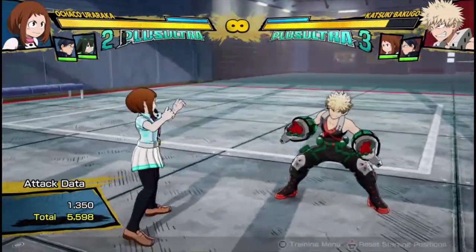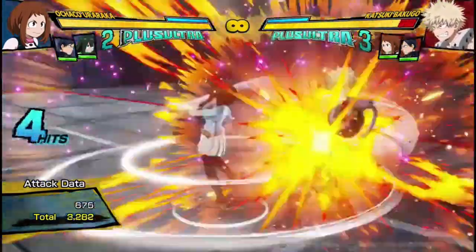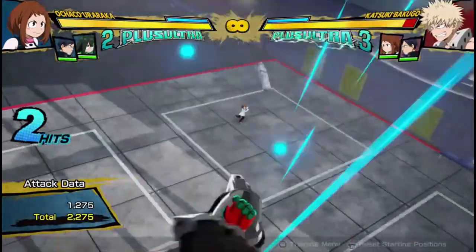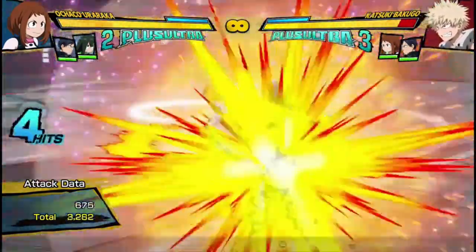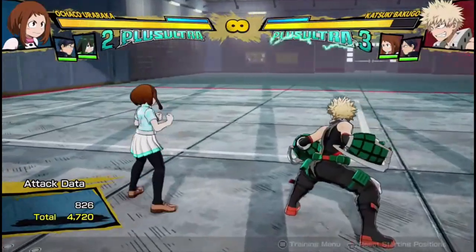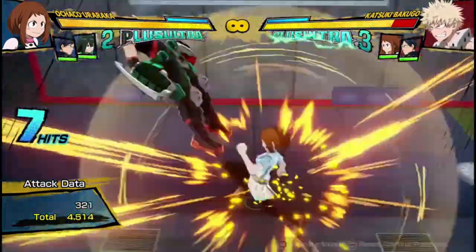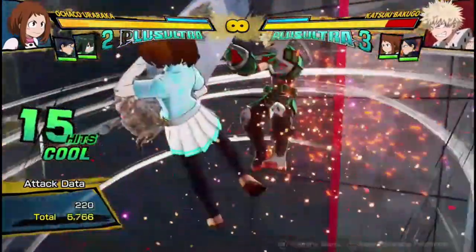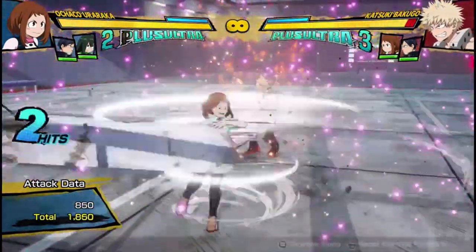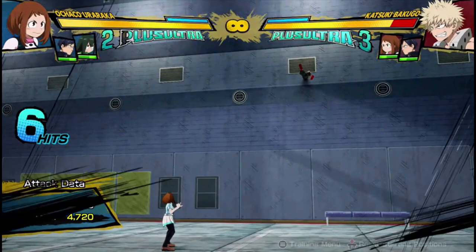Now for her Quirk 1. Her Quirk 1 is the meteor volley from episode 1, where she grabs a pillar and whacks you a bunch of times. It does up to six hits — if you just tap Quirk 1 once it'll do two hits and send the enemy flying, but if you press it multiple times she can do up to six hits. It's a great wall splat attack — it can wall splat them from across the map. It's a very damaging combo ender, one of her highest damaging Quirk moves, doing 4700 damage and leading to a wall splat. It's a great combo ender.